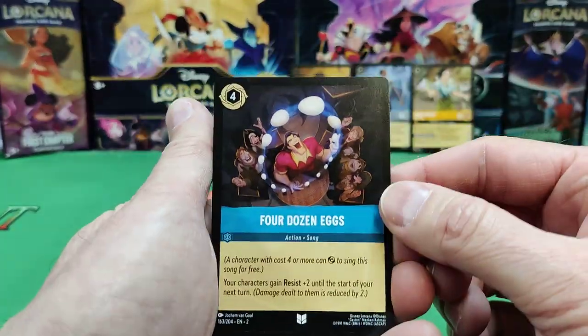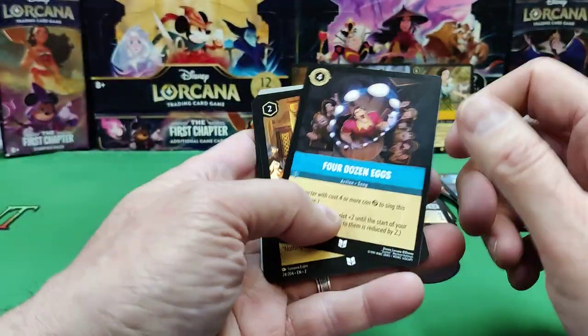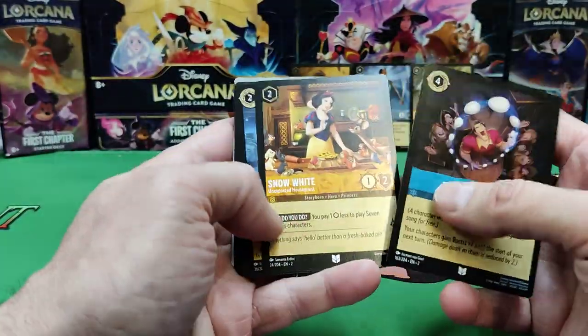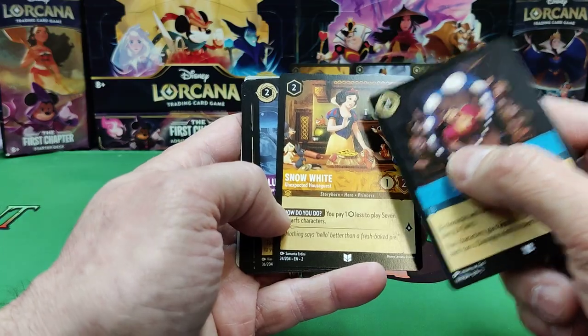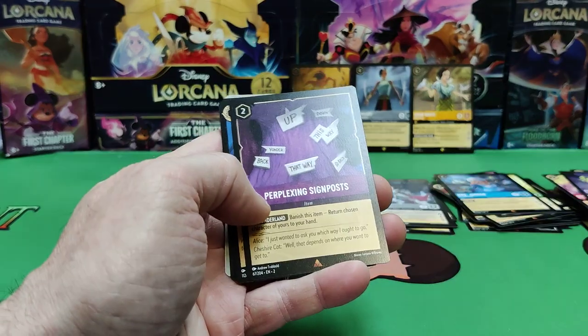There's Gaston Eats Four Dozen Eggs. There are famous songs from the Disney universe — that's a mechanic in the game. You can tap the characters to sing songs, or you can hard cast them to get them out.